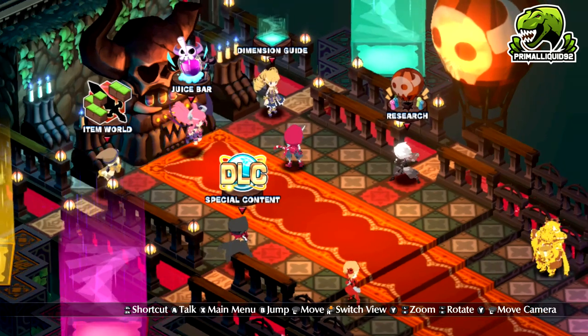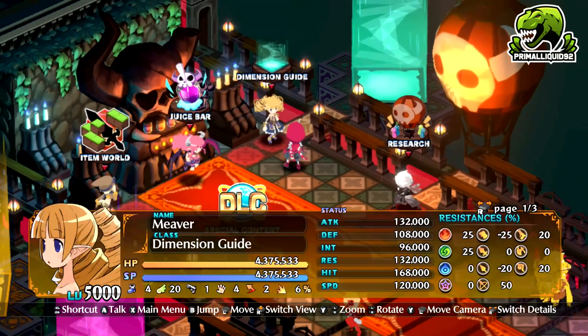If you don't know, it is the highest difficulty in Disgaea 6. It is above Carnage mode difficulty. And while enemies are just a casual 20 times stronger than Carnage mode in terms of level, in terms of stats they're only a casual 10,000 times stronger.